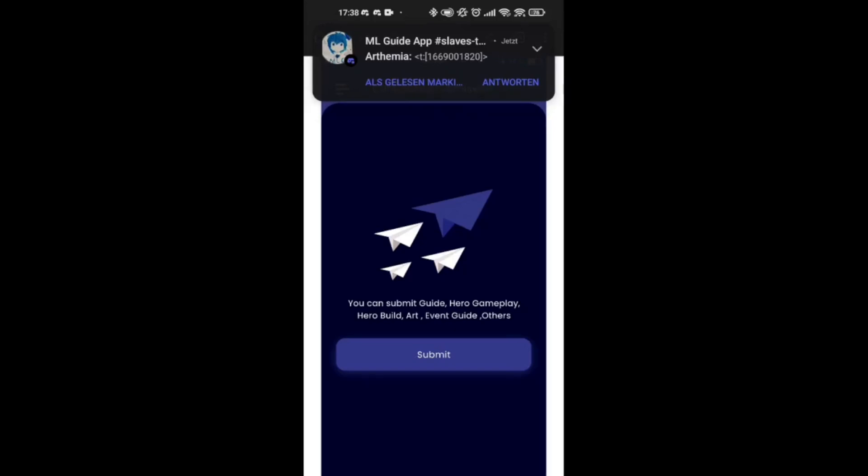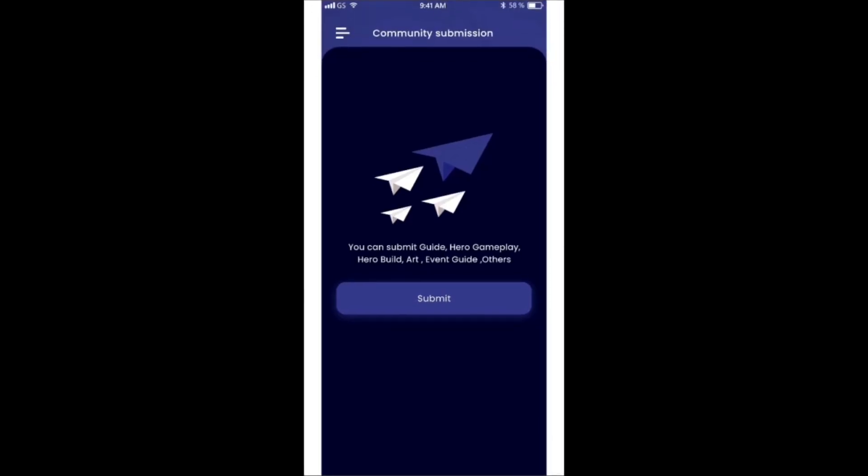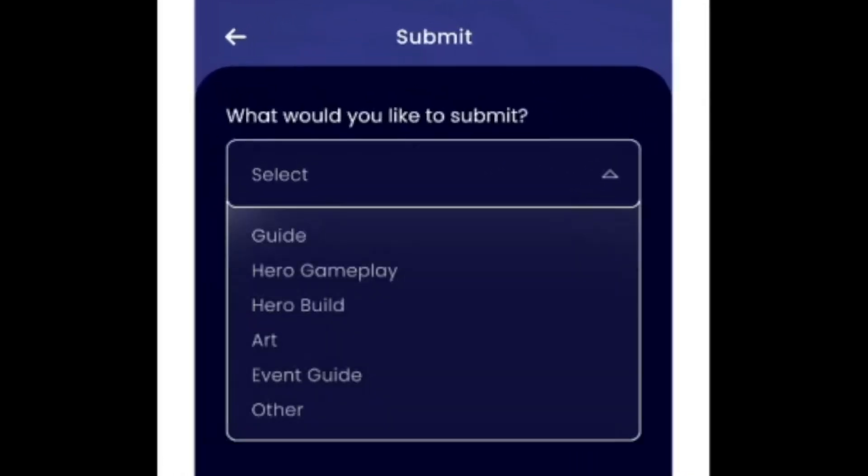I already received a message from the ML Guide App Discord server about the ads. This is not going to be an app where I get rich — I mostly want to cover my development costs. I want to make sure this is an app everyone can enjoy, so I will not blast an ad every five seconds that isn't skippable. There will be ads, but there will also be an option to remove all ads for a small payment. It won't be as annoying as other similar Mobile Legends apps.